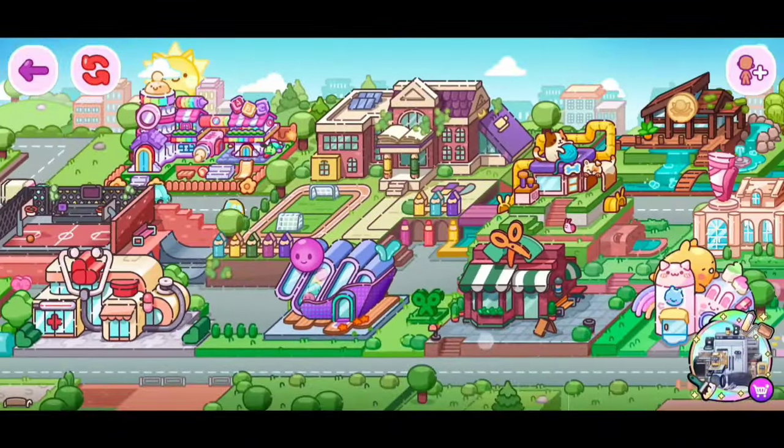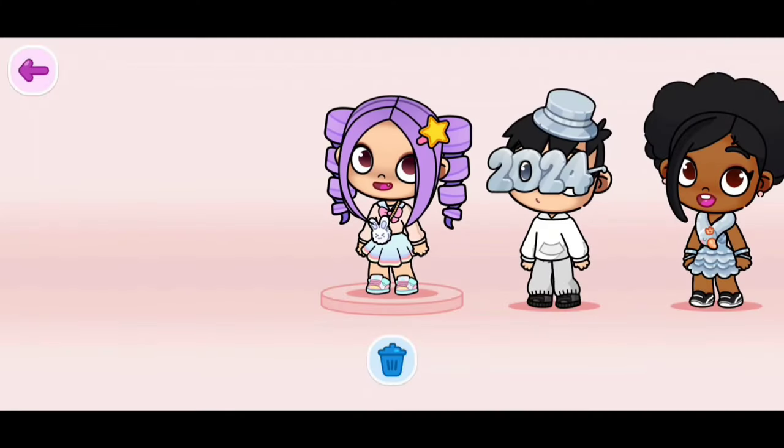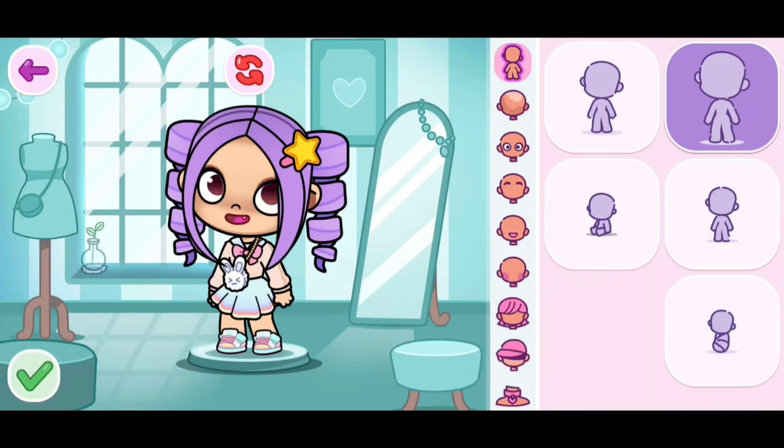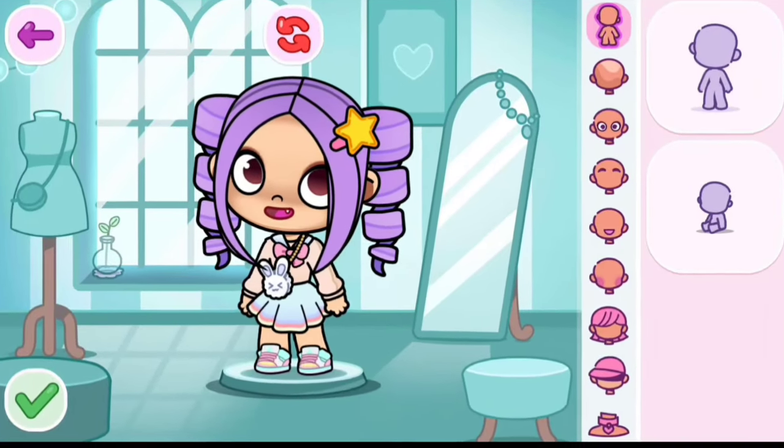First, let's start off by going to the Avatar Editor. Now that we're here, you need to select a character. So I'm going to pick my OC. Now, we are going to start off by doing the hair, because for the head towel, you do need a good hairstyle.